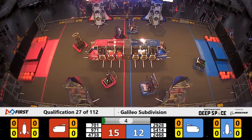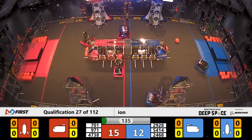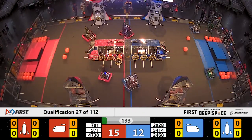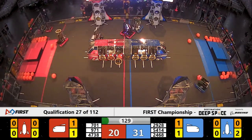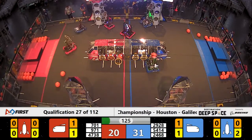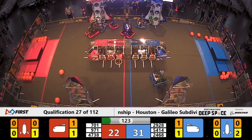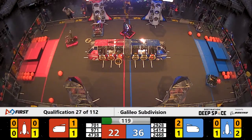It looks good on the Red Alliance. Petrobot's trying to get a hatch panel on the backside, and it's crossing the line. With that sound, that means the sand has cleared. Immediately we see Team 29-28 Viking Robotics come across to play some offense against the Red Alliance. 7-0-1, RoboVikes loses control of their hatch panel as they're trying to avoid that Blue Alliance robot.